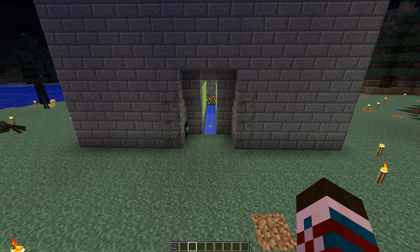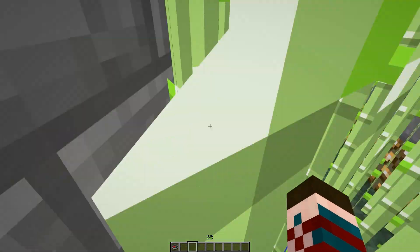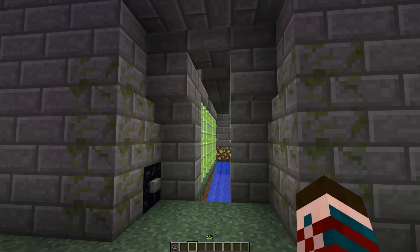Hey guys, Maricelos here. As you saw in the other tutorial, this is a completely automatic sugarcane farm. All you have to do is just come over here and hit the button. The possibilities with this kind of setup are pretty much endless.